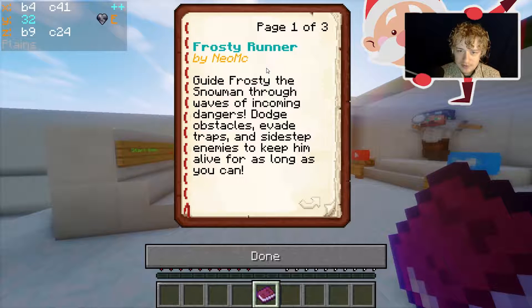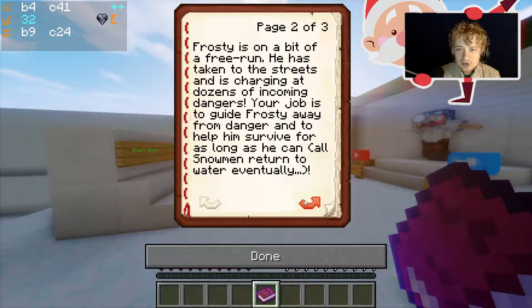Frosty Runner by NeoMC. Guide Frosty the Snowman through waves of incoming dangers. Dodge obstacles, evade traps, and sidestep enemies to keep him alive for as long as you can. Frosty is on a bit of a free run — he has taken to the streets and is charging at dozens of incoming dangers. Your job is to guide Frosty away from danger and to help him survive for as long as he can.